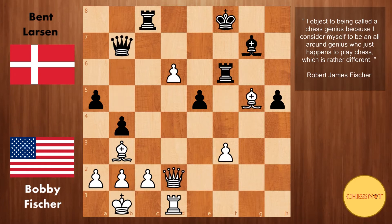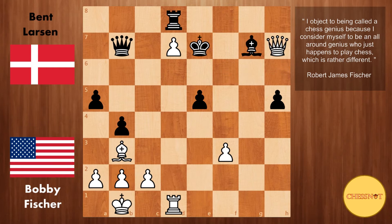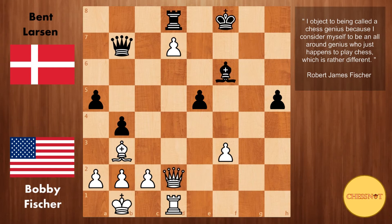So Larsen plays Queen to b7. White plays Bishop takes f6, Bishop takes f6, d7, Rook to d8. Here White has two ways of winning immediately: Queen to h6 or Queen to d6. Queen to h6 is a little quicker — after King to e7, Queen to h7 check, Bishop g7, Queen takes, g7 is checkmate. Fischer plays Queen to d6 check, which also wins as well.